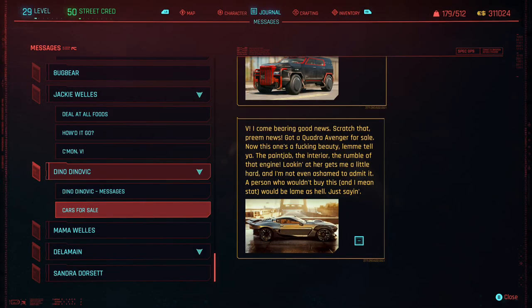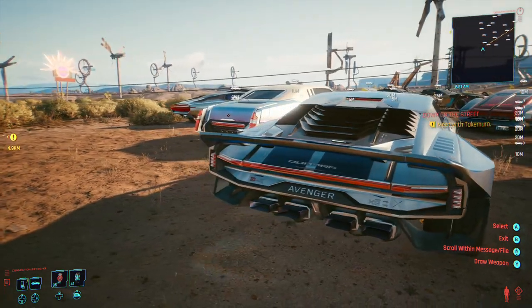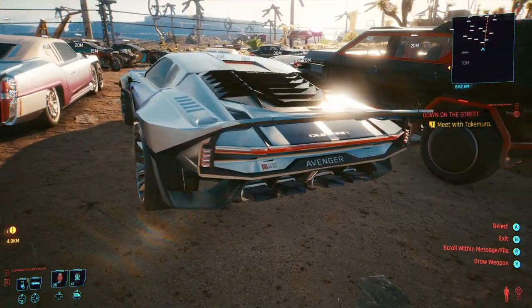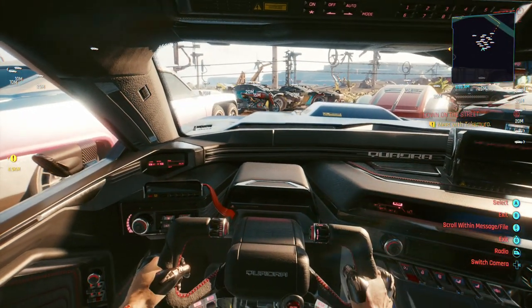The next vehicle I bought was the Quadra Avenger, which is one of the most beautiful cars I've seen in the game. Not only does this car look like a Shelby Mustang, but its interior, speed, and turning are fantastic. This car isn't cheap, but if you have the Eddies, it's worth the money.